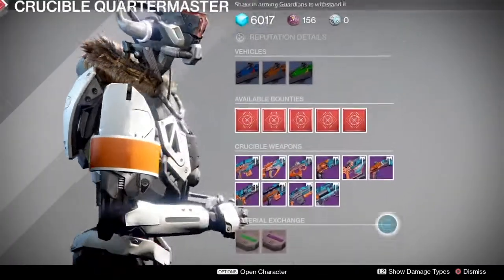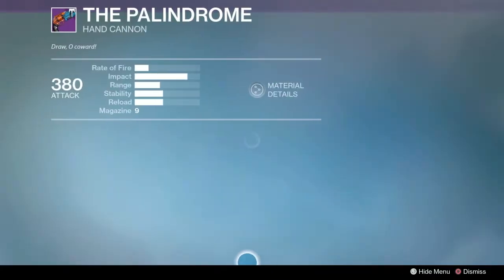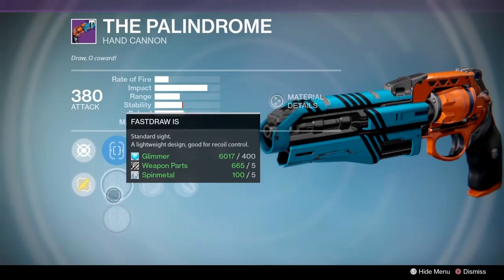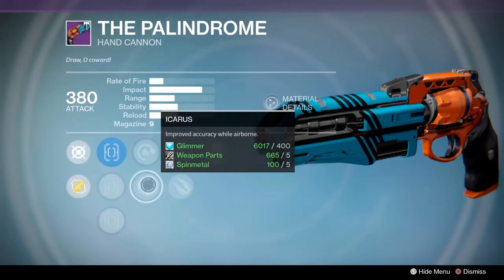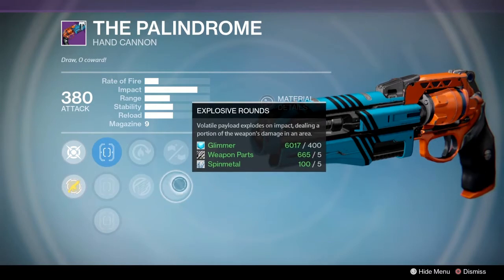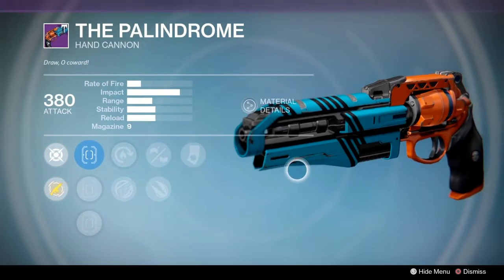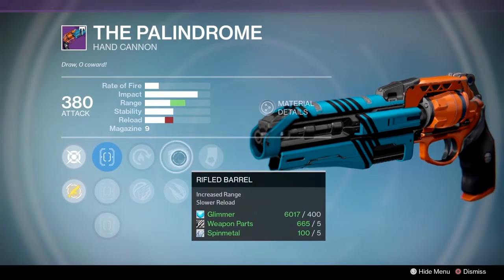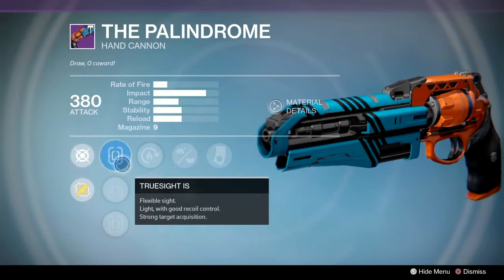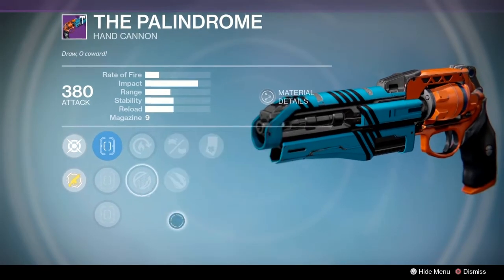Coming over to the Crucible Quartermaster, let's take a look at the Palindrome's perks. In terms of sights we have Quickdraw IS, Fast Draw IS, and True Sight IS. In terms of perks we have Hot Swap, Icarus, Explosive Rounds, Rifled Barrel, and Luck in the Chamber. This is a god roll — I'd use Luck in the Chamber, Rifled Barrel, Icarus, and True Sight, although Hot Swap is an option.